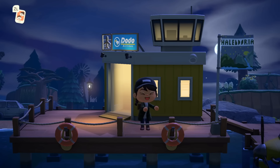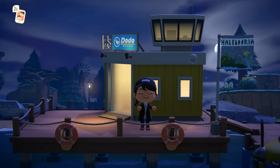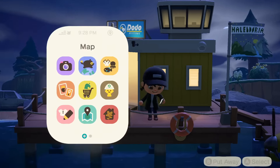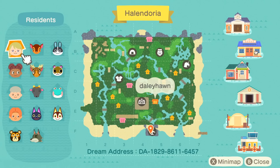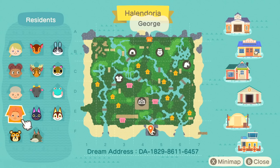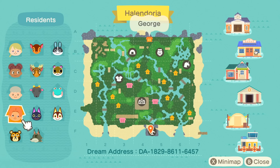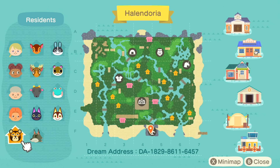This is one of those tours where I need you to pause the video, grab a snack, maybe a drink, and get right into it. Let's look at this map first and foremost. Each of these four residents right here have fully decorated homes, and that's not all — all of the villagers have decorated homes too, so this is going to be a long one. Make sure to get cozy. Here's the dream address on screen, and I'll put all of Haley's information, including the dream address, in the description box.